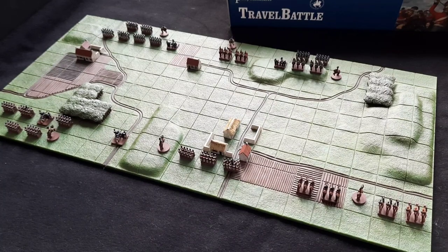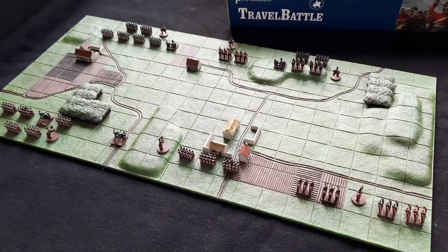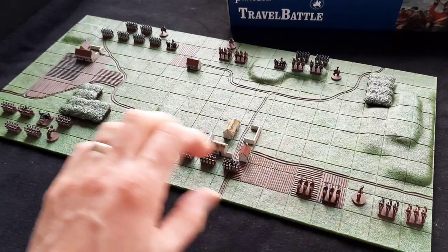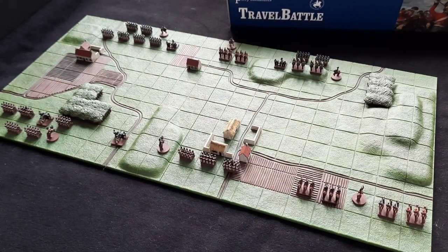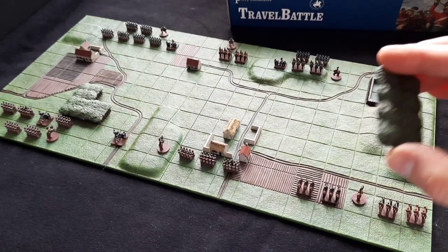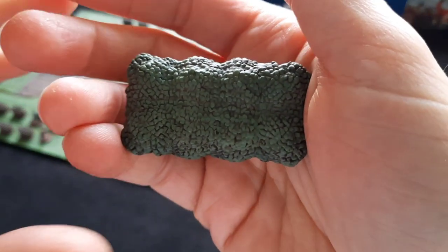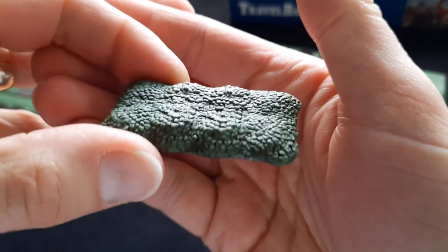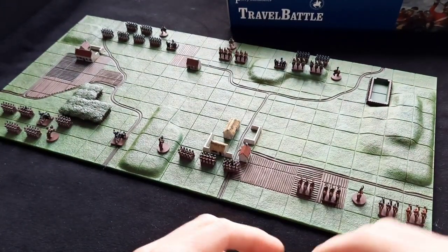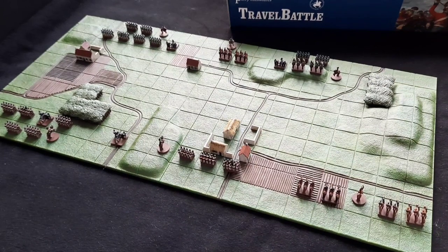I just wanted to share the finished article and show you some close-ups of the bits and pieces. As you can see, the board is set up into a mock three brigades, which is the normal setup for this game. We've got the woods with the removable tops — these are just hard plastic. I've used Foundry Forest Green with a Soft Tone wash, and for the woods tiles themselves I've used some Wildwood contrast and some Horse Tone Brown to bring out the tree stumps.